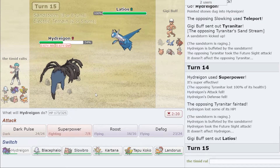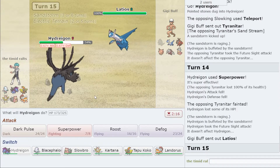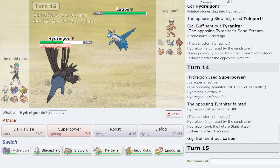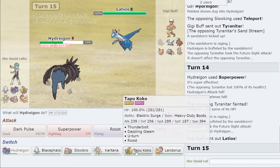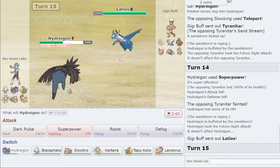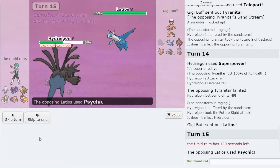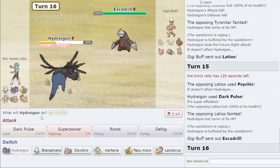Now this is going to drop a Draco. If this is Sand Rush it still levitates off the ground, which is useful, but I think it's in range of an Iron Head. It is my only defogger though, so do I want to risk it? I can go to Tapu Koko — Tapu Koko is immune and can scare it out with Dazzling Gleam, and outspeeds non-Choice Scarf ones.